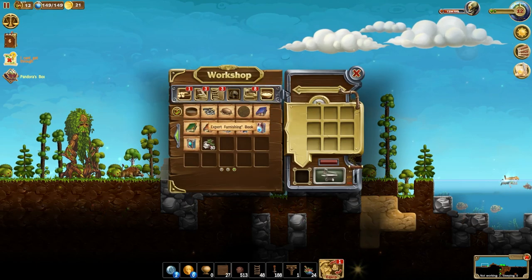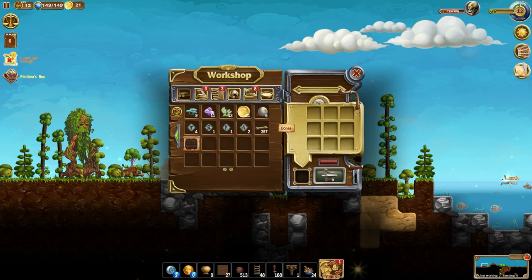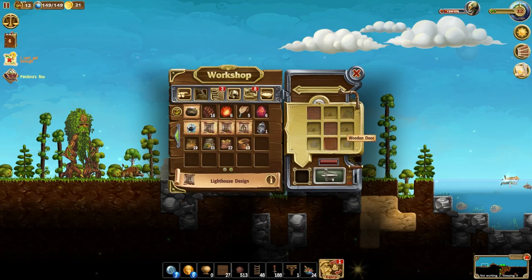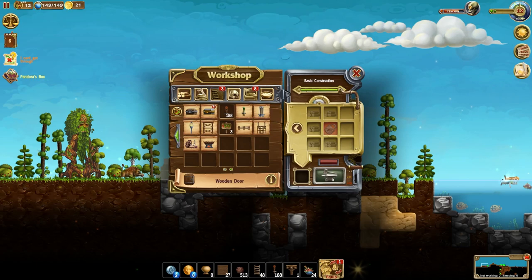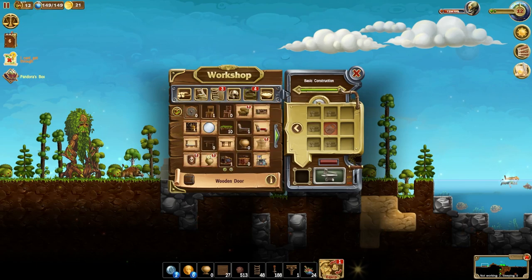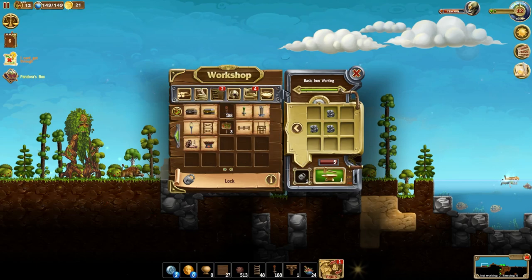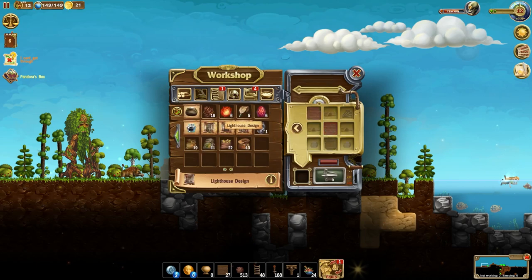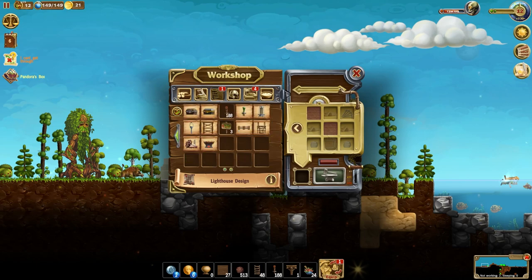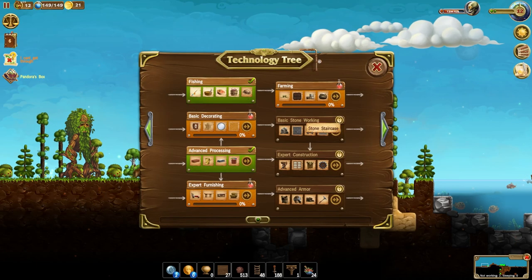Where is the design? Here we go — lighthouse designs. So we need a door and some stone walls, and we need a lock for the door. Where was the lock? Here we go — lock. Let's go ahead and craft the lock, and then we'll go back and craft the door, not a hatch, a door. Now we should be able to craft the lighthouse, at least part of it. We got the door, but we don't have the stone walls. Stone walls — maybe we haven't unlocked stone walls yet. Basic stone working — so we need to get our basic decorating done first.